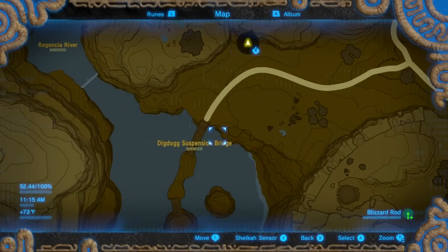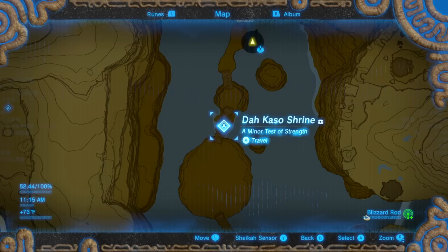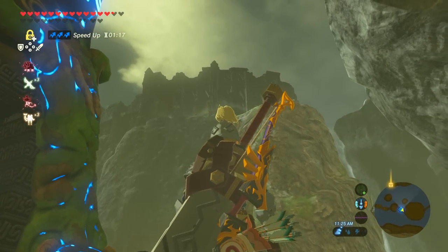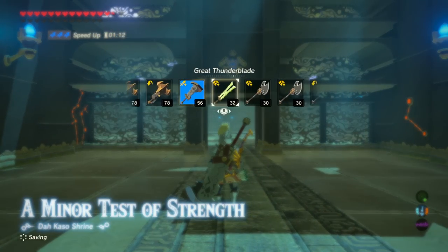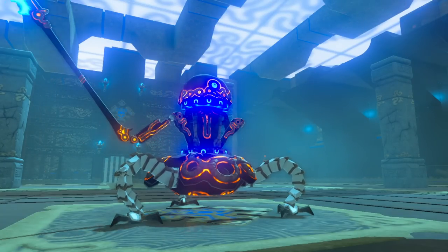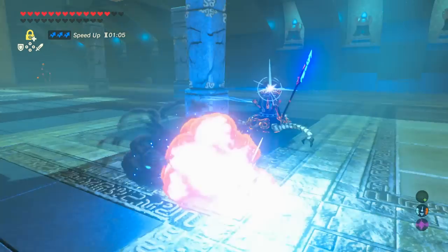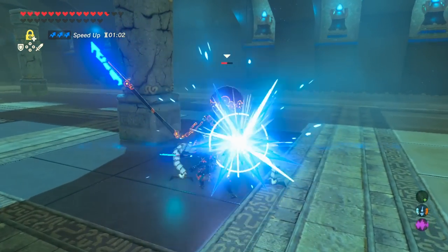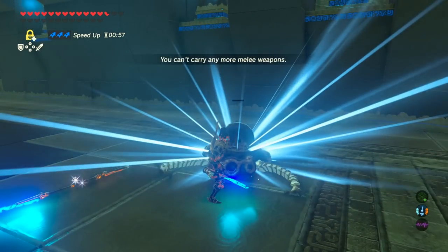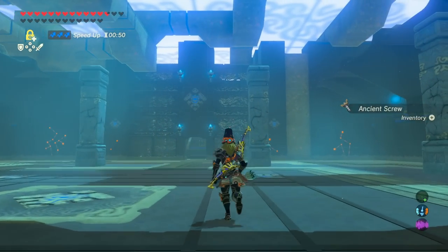Just to the south is the Digdug Suspension Bridge. On top of the large platform you'll find a Hinox, and directly underneath one of the bridges is the Da Kaso Shrine — you can also just glide down from the Great Plateau to find it easily. This is a minor Test of Strength. Remember, using ancient weapons against Guardian Scouts is much more effective, and if you upgrade your Ancient Armor to the second level you get Ancient Proficiency, making your weapons even more powerful. Take care of the Guardian Scout Version 2, then grab your item and Shrine Orb.